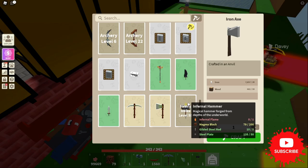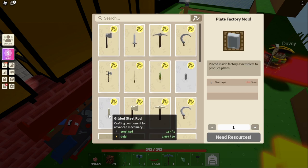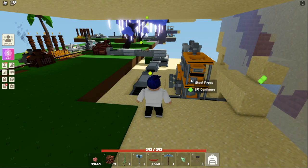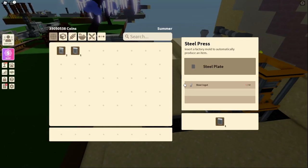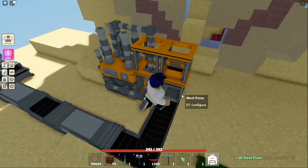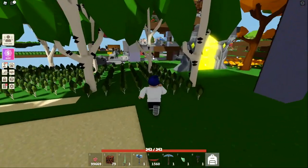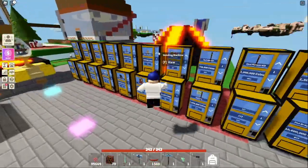Moving on, there are a few things that you need. First of all, we have steel plates — you need 50 of those. To craft those, all you need is the mold right here. It's pretty expensive to get the mold, but once you have it, you put it into your steel press. I'm actually making those right now, so I can collect some and put in some steel and it will automatically make those for you.